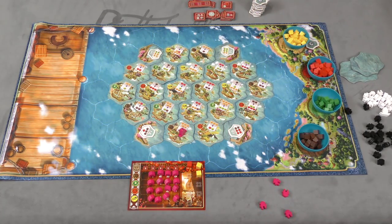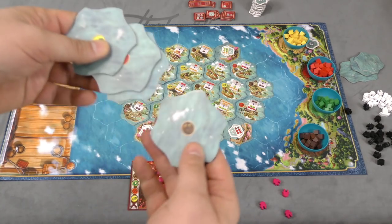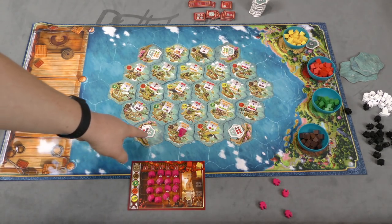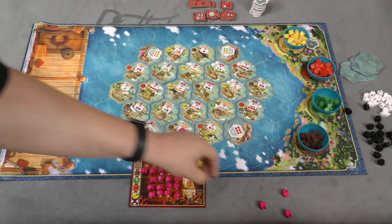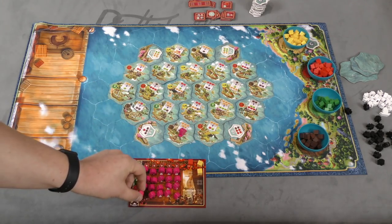Here's the setup for the game. This mat is not necessary and is a separately sold item, but it looks beautiful. All you really need is to place these tiles out randomly. There are four different types, one to match each type of good. You build the board with these ports in the corners. Each player gets a color and places a bunch of their houses on each of these trading posts.